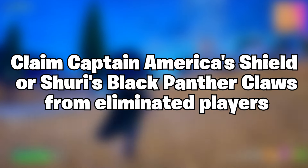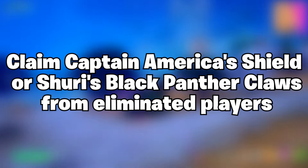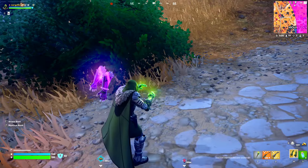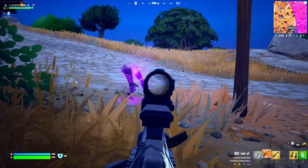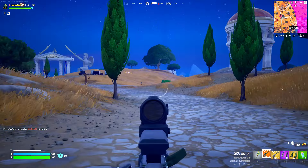The next challenge is gonna be claim Captain America's shield or Shuri's Black Panther claws from eliminated players. I would suggest you drop one of these items next to a bush so that a player who doesn't have it in their inventory will come to pick it up, and then you can eliminate them.